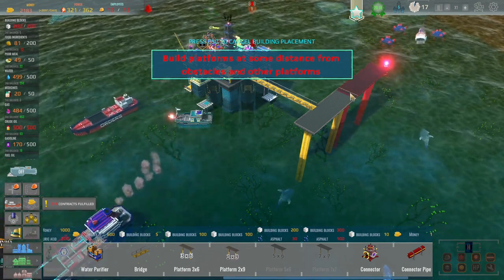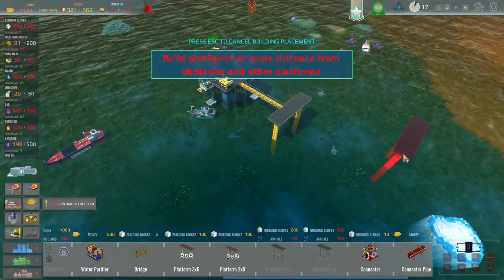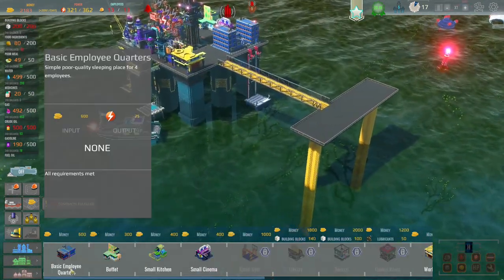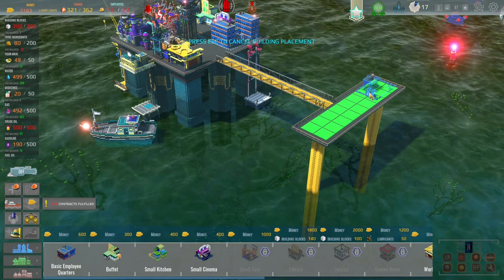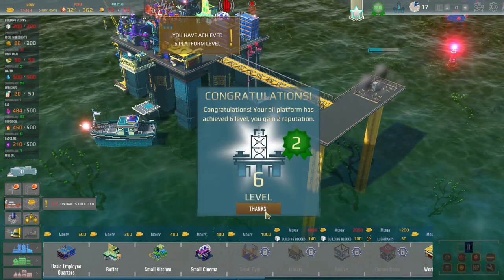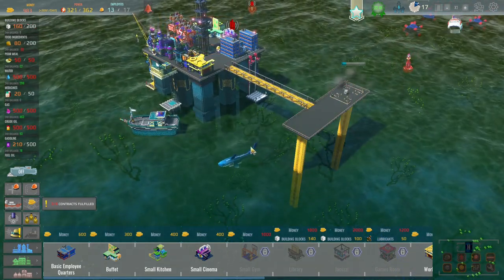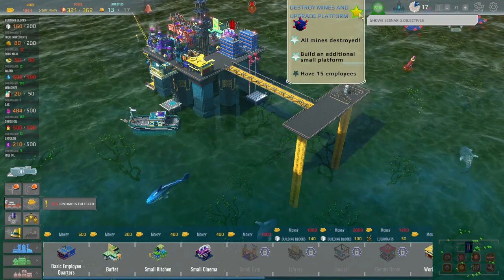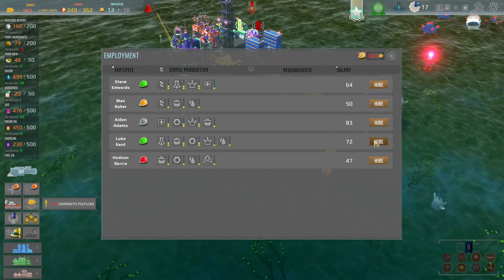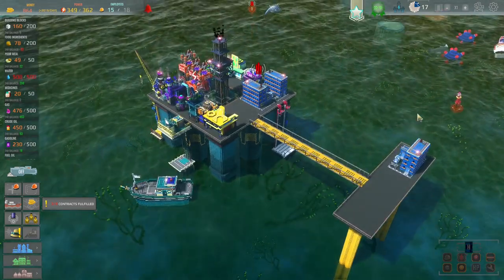Build platforms at a distance from obstacles and other platforms. I bet I can build this over here somewhere. And then we're going to upgrade it straight away, because the last thing we have to do is have 15 employees — which I need anyway so we can hire some more people. Let's hire you, let's hire you. That should be scenario complete, right? Because we finished all three objectives, you just quit out. We have now unlocked the next one.